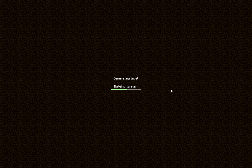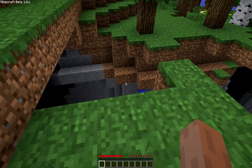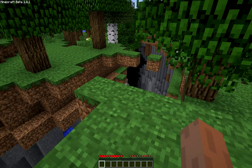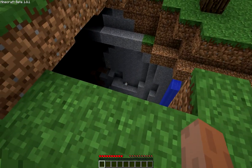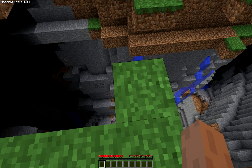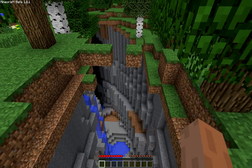So when it loads, when you spawn you have your back to what I call the primary ravine — this massive ravine. It's right behind you about a block away. So there you go — it's actually to your right, not immediately behind you, but that's okay. As you can see, this is a massive, massive ravine. Very wide.